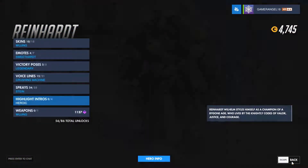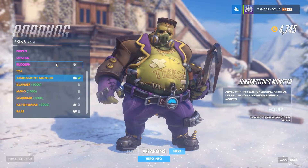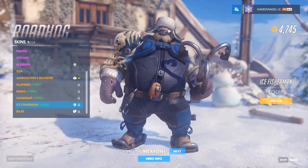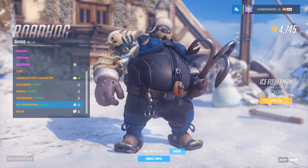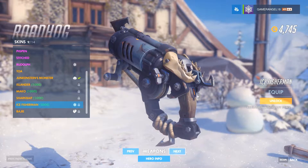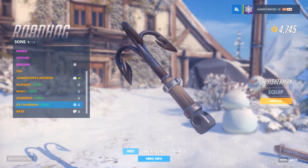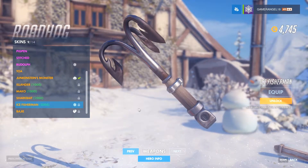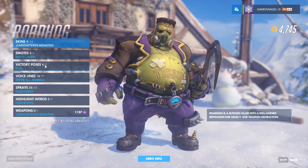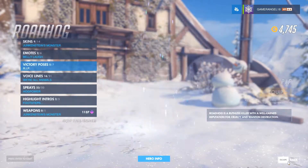Roadhog does have a new skin. Even though he has the Rudolph one from last year, he now has the Ice Fisherman skin which makes him look like a walrus, and the little dead walrus on there is quite cute. His weapon has a shark-bite on it like Junkrat's fake leg, and then there's something like an ice pick.